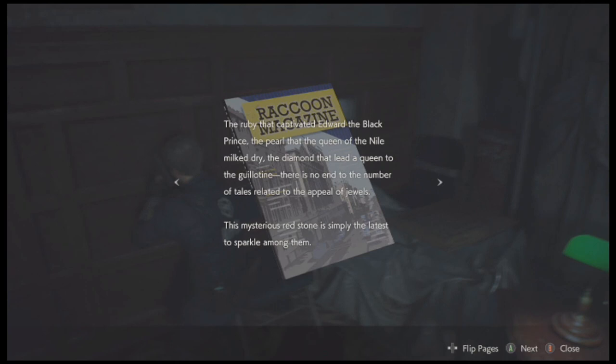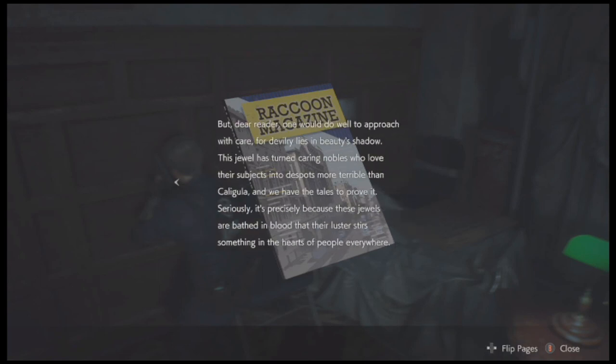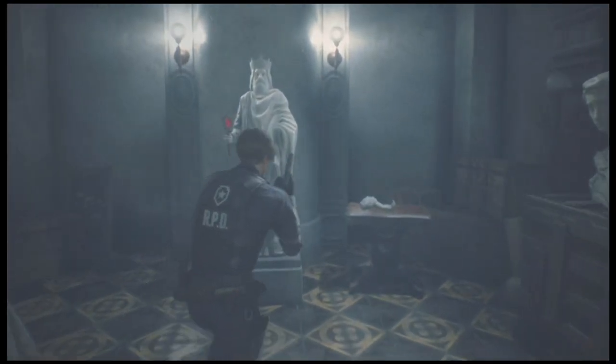Let's check this out — an article: 'The red stone, the ruby that captivated Edward the Black Prince; the pearl that the Queen of the Nile milked dry; the diamond that led a queen to the guillotine. There is no end to the number of tales related to the appeal of jewels. This mysterious red stone is simply the latest — it once adorned a noblewoman's jeweled box and was even dedicated to a wise king. This fall, this stone long shrouded in legend will be on display during auction. For devilry lies in beauty's shadow — this jewel has turned caring nobles into despots more terrible than Caligula.' It's supposed to be some cursed jewel. The weapons locker key card — that's gonna let us get the shotgun. Let's pick this up.